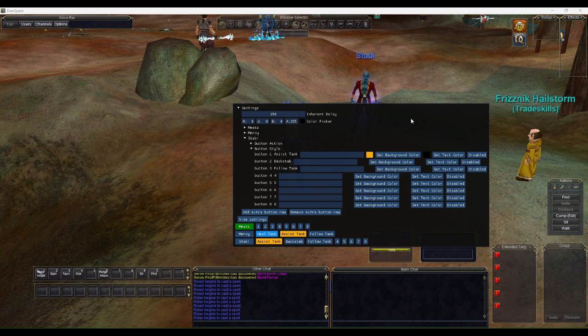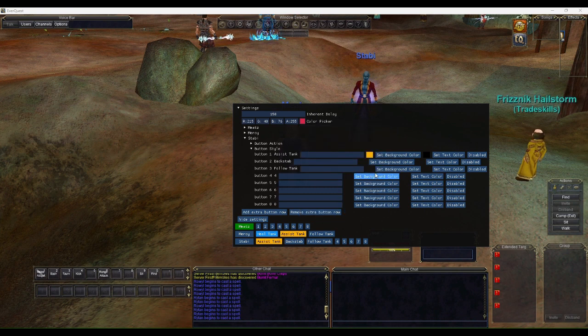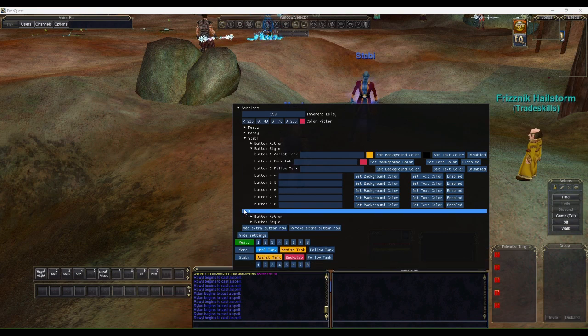I'll set the background color to black and text to black for readability. The Backstab button we'll make some sort of red. That looks good, then we'll disable all other buttons for Stabby.